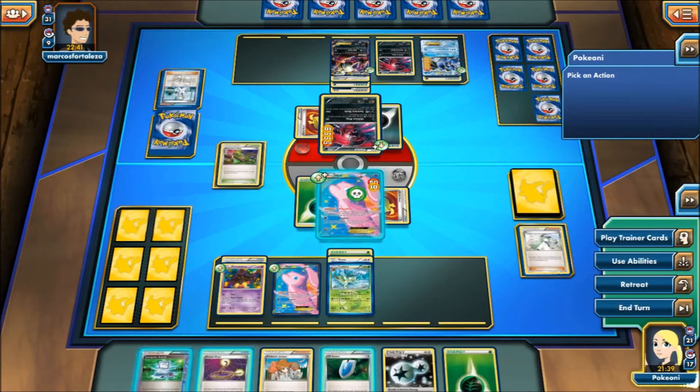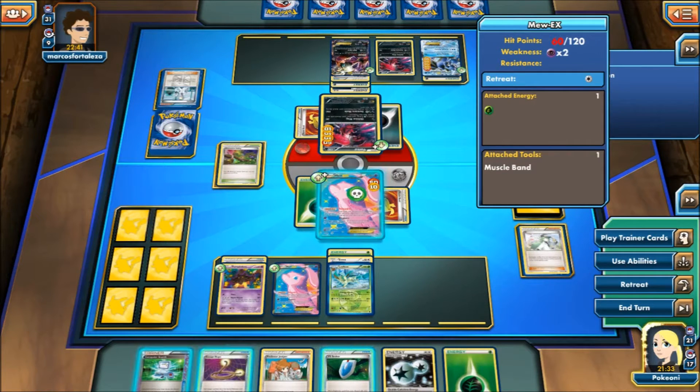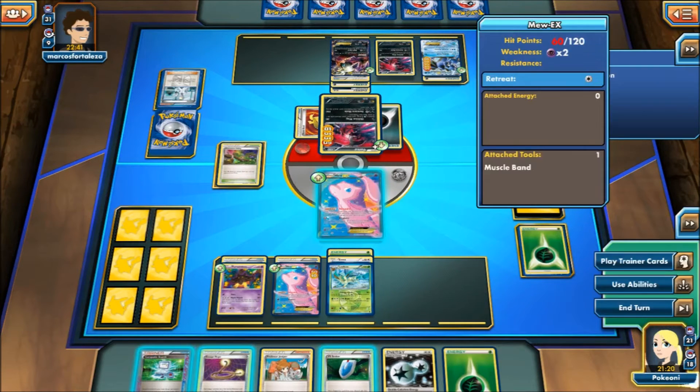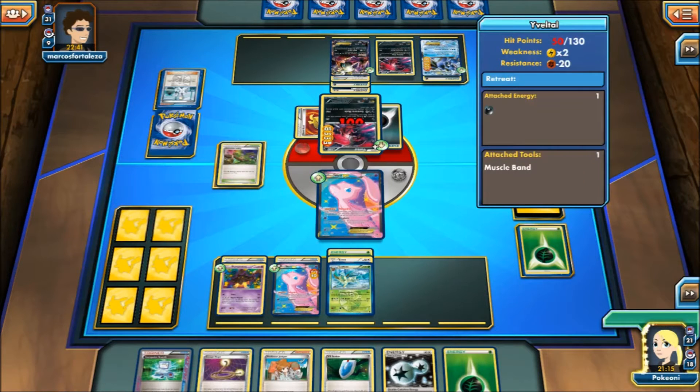So I'm going to attach this grass here just so I can retreat. Now I'm going to escape rope. Decisions, decisions. Alright, so I'm going to retreat into this Mew — I know I'm going to give up free prizes — but I want to keep this Leafeon to kill the Seizmitoad later. So here you see a Versatile Energy Crush for 100. Still very, very nice.